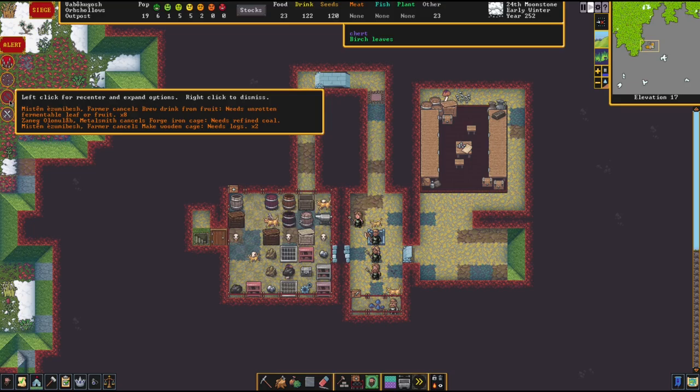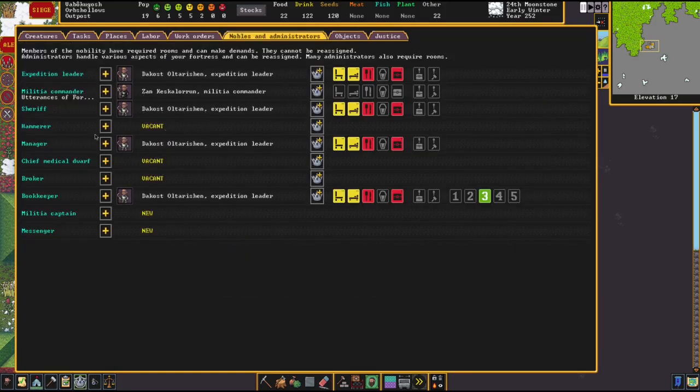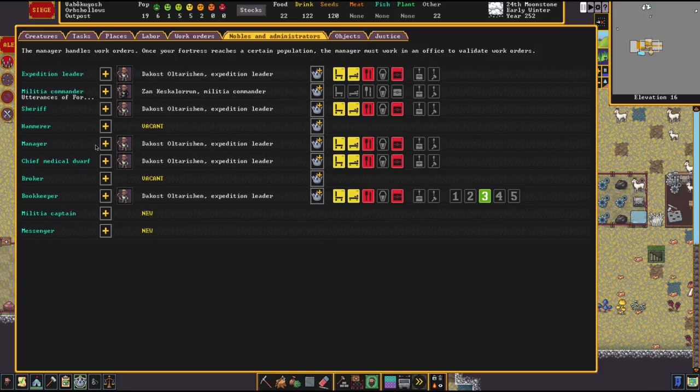We're doing okay. We'll get some iron cages made, don't you worry. We need to get a chief medical dwarf - does anyone have relevant skill? No, but we need someone to do it.